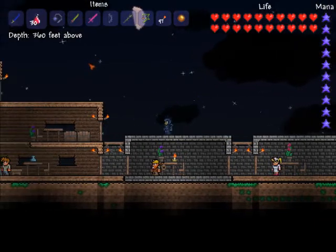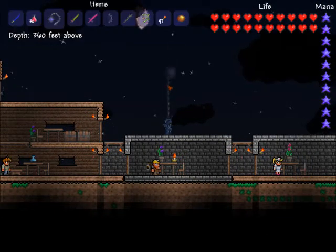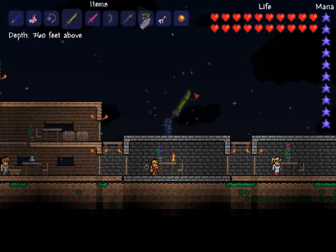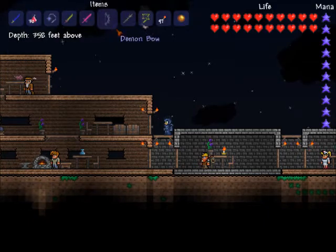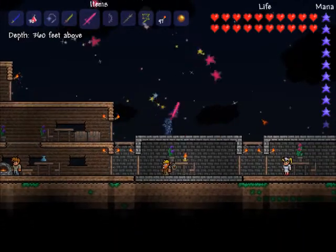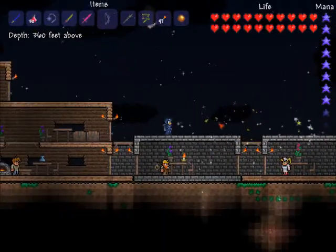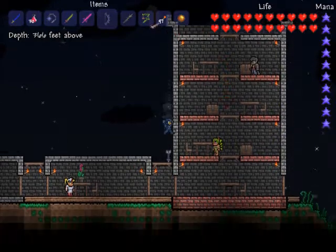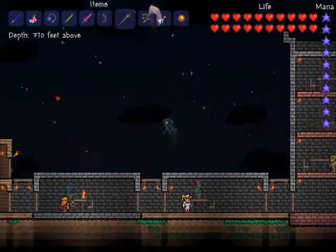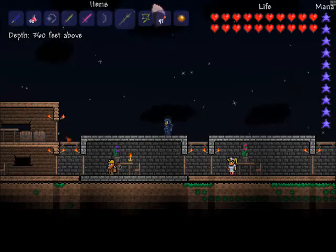My loadout has the Muramasa as my first weapon, potions as second, a Ball of Hurt, my Blade of Grass for some very powerful swings, and my Star Fury. I also have my Demon Bow and my Vile Thorn — I'm still looking for a Thorn Chakram, which is a very good throwing weapon.